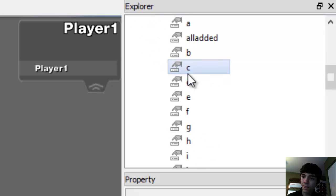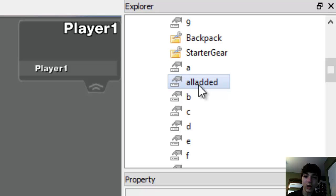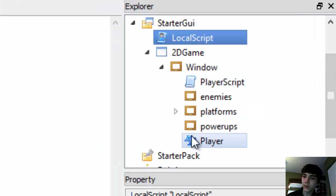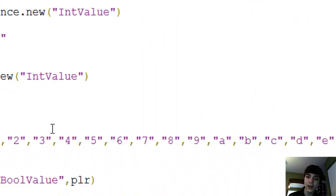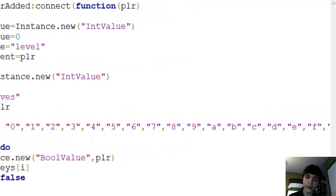Let's go check that. Player one — you guys don't see spacebar in any of this, do you? No, you don't. So how can we fix that? We'll go to the local script first, but we also need to go to workspace script. Remember, this is where it's adding all of those keys.